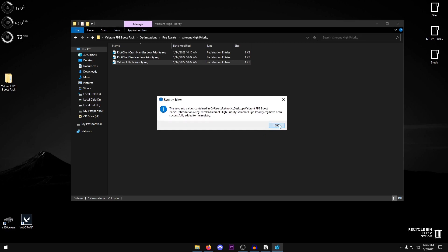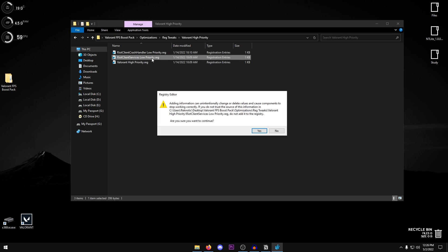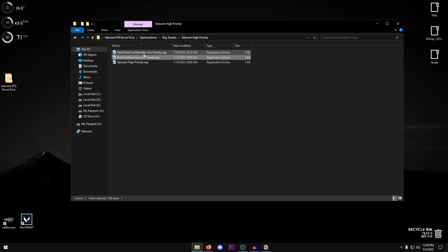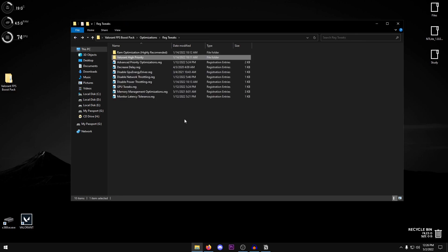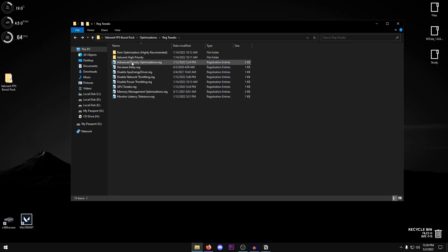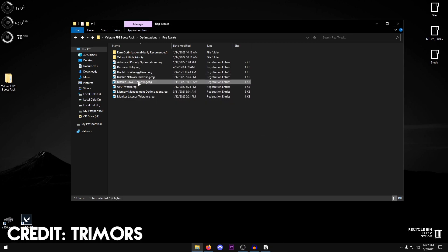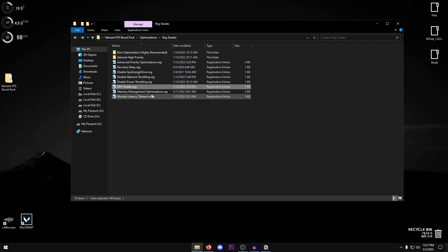Go back and open 'Valorant High Priority' — set Valorant to high priority, hit Yes, then OK. Then set the Riot Client Services to low priority and hit OK. Set the Riot Crash Handler to low priority as well. Now go back and apply the remaining registry tweaks one by one, starting with the Advanced Priority Optimizations — hit Yes, OK, and apply Decrease Delay. These tweaks were made by Trimmers, so check out his channel.